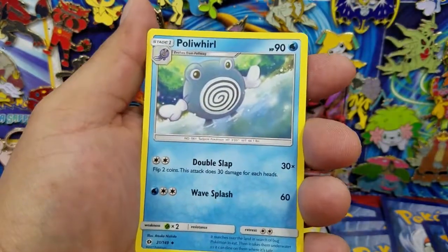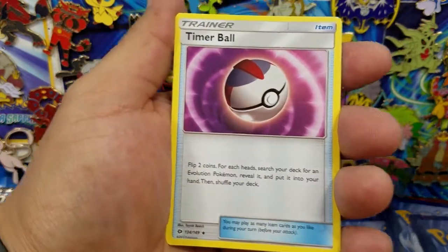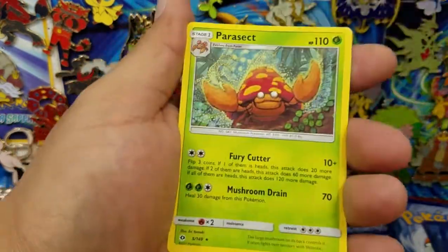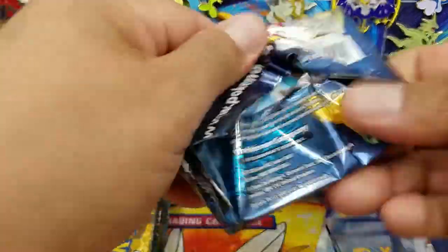Here's a Yungoos, Poliwhirl, Brionne, Timer Ball, a Rockruff Reverse Holo uncommon, and a Parasect regular rare. Of course we're getting a Parasect regular rare, right? Why not?